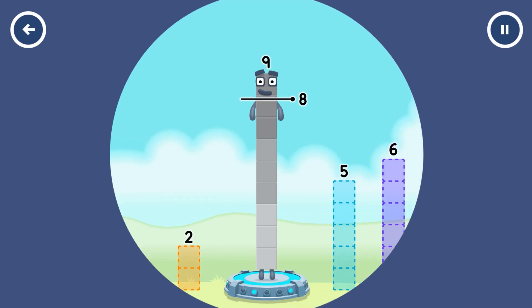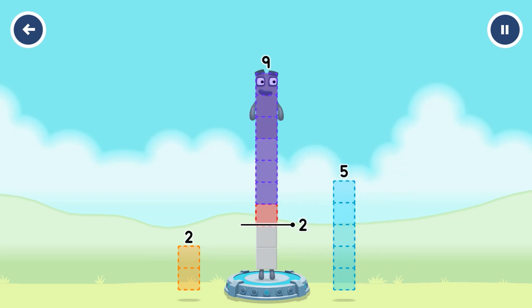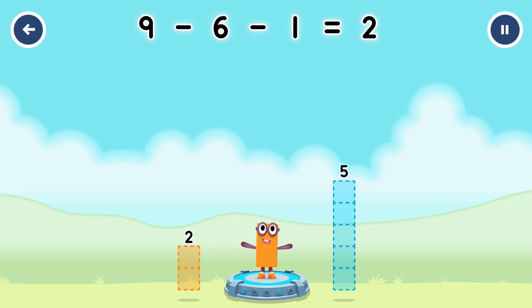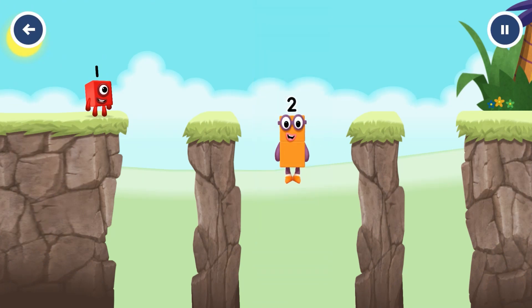Take number blocks away from nine to leave two. Six, one — you got it! Nine minus six minus one equals two. Good job!